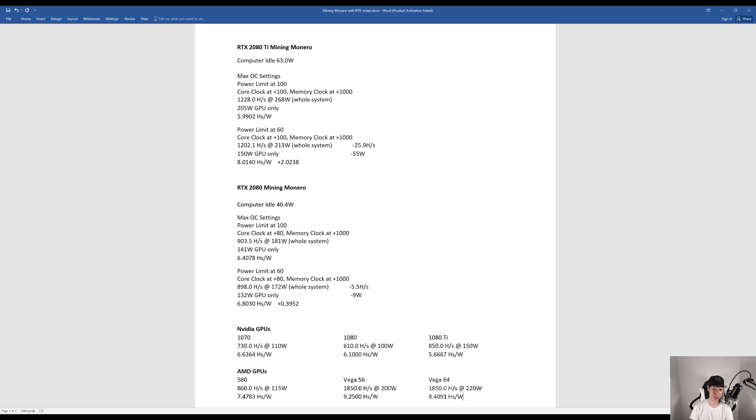Dropping the power limit to 60, core at 100, and memory clock at 1000, I achieved 1,202.1 hashes at 213 watts — a drop of about 25.9 hashes. The GPU now consumed only 150 watts, a drop of 55 watts, giving 8.0140 hashes per watt. Efficiency improved by about 2.0238 hashes per watt.